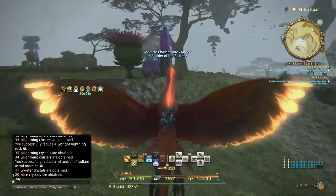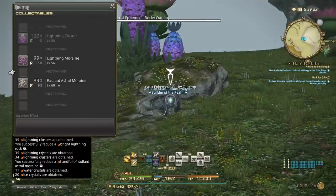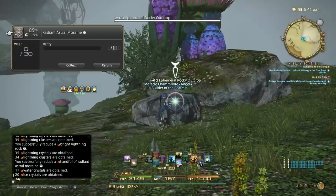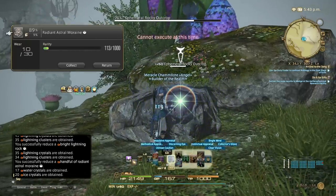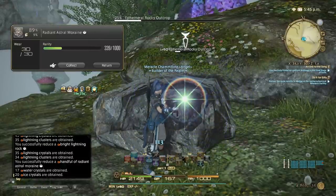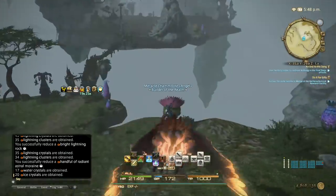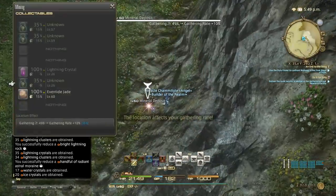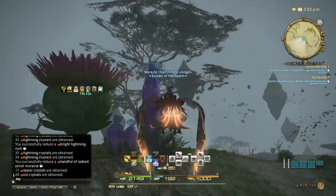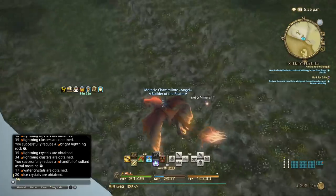I'll do tier two examples — one botany and one mining. This is the mining one. The botany one I'm going to do gives wind as its elemental. We didn't get the radiant lightning, so we use the radiant astral when we don't get either the bright rock or the other. Just repeat the process.